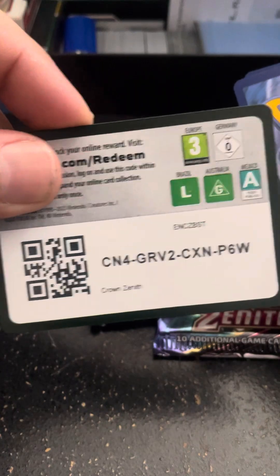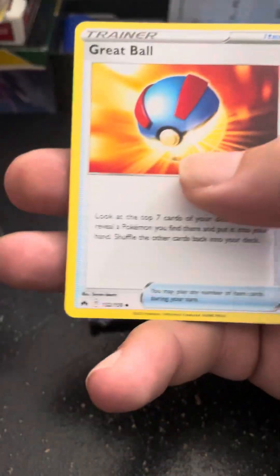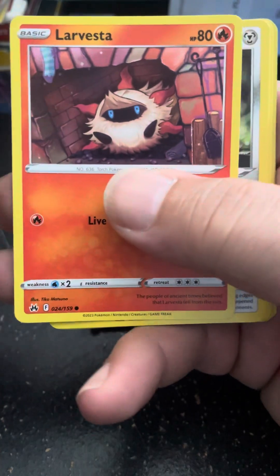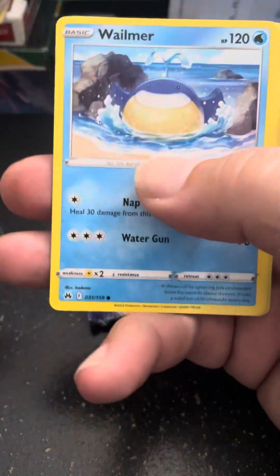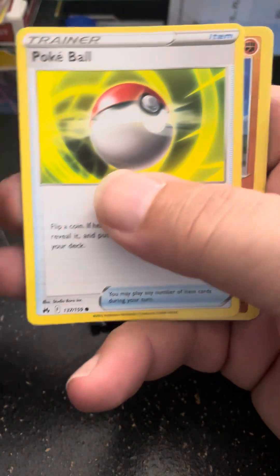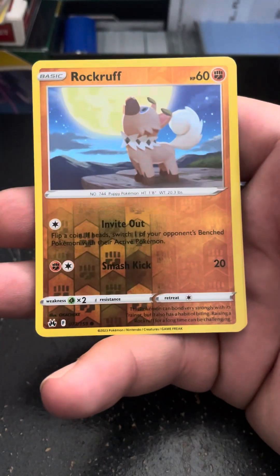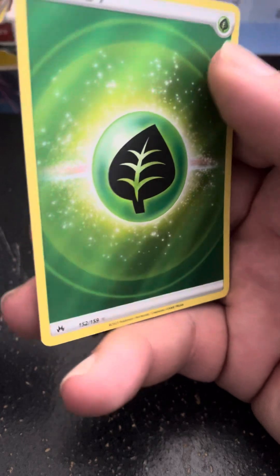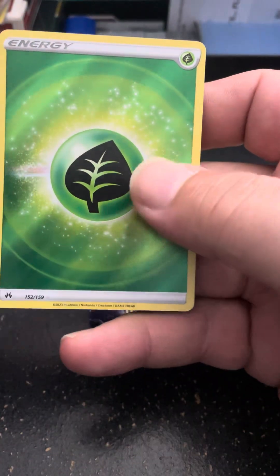Alright, there's the code card. 1, 2, 3, 4 to the front. Great Ball, Graveler, Rare Candy, Shinx, Larvesta, Pawniard, Whalemer, Pogie Ball, a Reverse Rock Ruff, and a Foil Textured Energy.